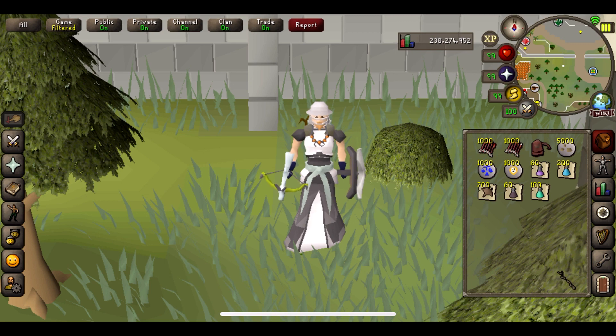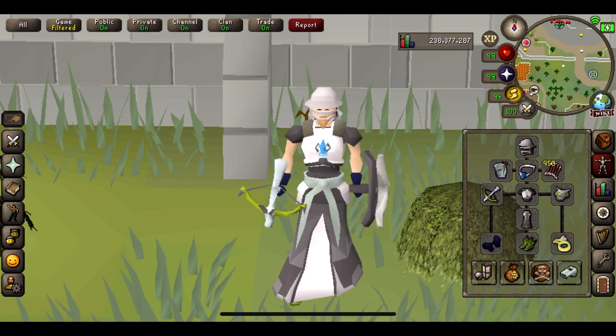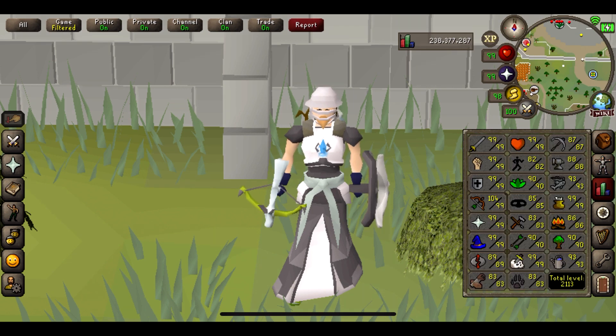I do have a load of stuff in my inventory that's just tracked for later on. Gear wise we are going to be using the Dragon Hunter Crossbow, the Dragonfire Ward, Full Elite Void, and Pegasian Boots — basically max setup. Skill wise I do have 99 range and 99 prayer, which is going to help. Also 99 magic gives me a little bit better magic defense, so bear that in mind with your own attempts.